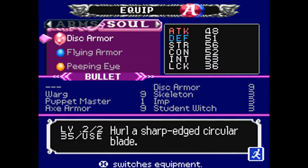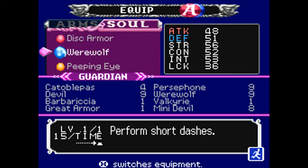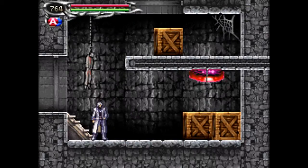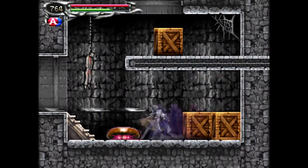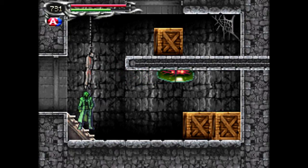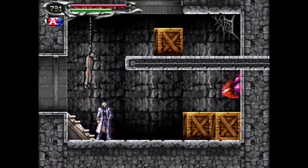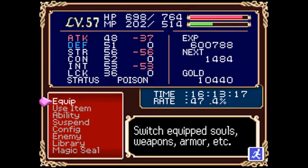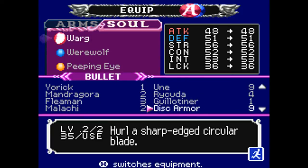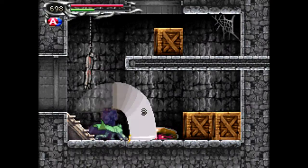The second ability — I asked about in a previous video for people to give input on the use of the werewolf soul — it turns out it allows you to double, triple, or quadruple up on bullet souls. I can basically do a whole string of them, although it does a real number to my MP. And it works on most bullet souls, not just the killer clown — for instance, here's the warg, you can make a whole string of them. It could really pwn some bosses quickly, so I may use it in an upcoming boss fight.